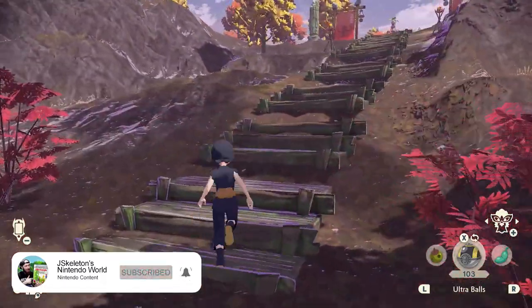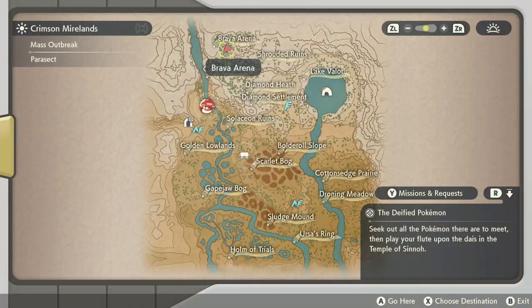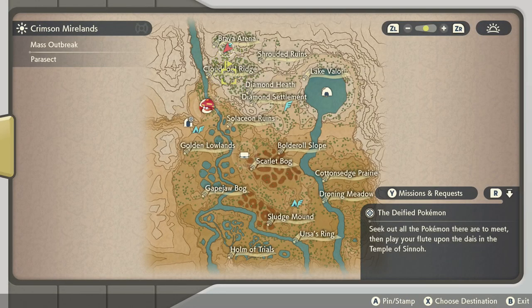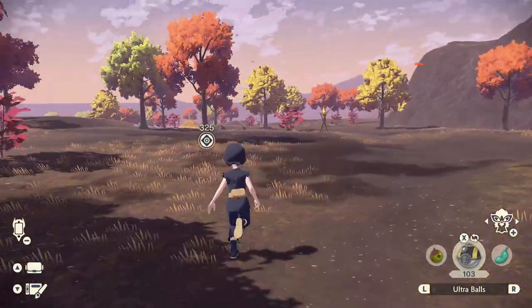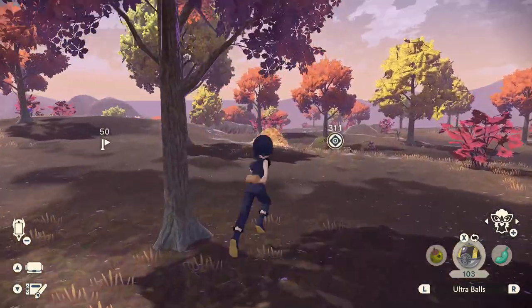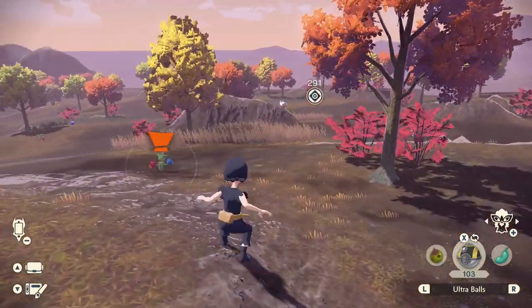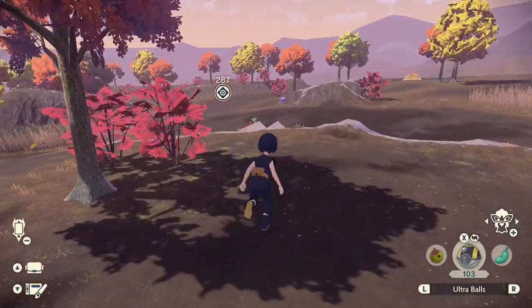There are a bunch of different spawns — two of them are in Crimson Mirelands. I'm going to show you one of the earlier spawns. You can find Roselia in Gape Jaw Bog, or up here which is more common — just south of Brava Arena towards Cloud Pool Ridge. When you spawn in at Brava Arena, head down here and you can find one right there.